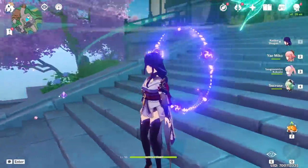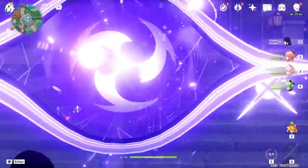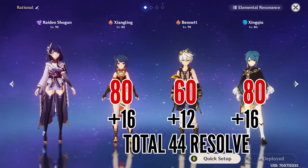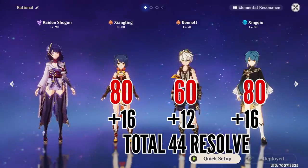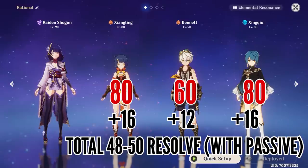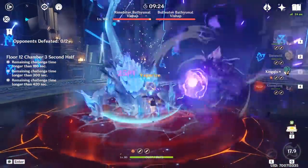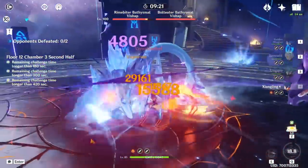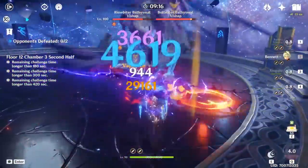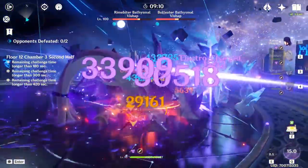Regarding the resolve mechanic, this ring around her basically indicates how strong her burst is going to be when unleashed, and you build her resolve by using other party members' bursts. The amount of resolve she gains depends on how expensive their burst was, so in a scenario when using her popular Rational team, you can expect to see about 44 resolve out of 60 which is the maximum, but thanks to her second passive it's going to end up somewhere around 48-50 resolve. That's the whole idea — by first unleashing everyone's bursts besides Raiden, they provide her with resolve and then her own burst in return becomes much stronger. In almost every rotation, you start fights with Raiden's skill, then keep switching to everyone else before getting back to her and activating her burst.